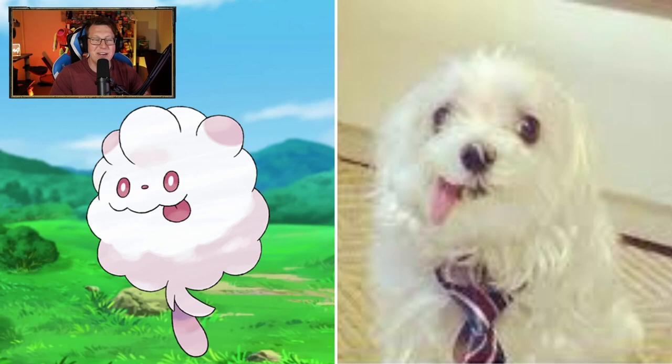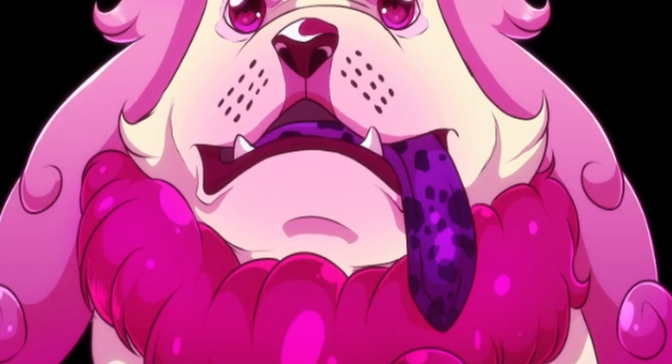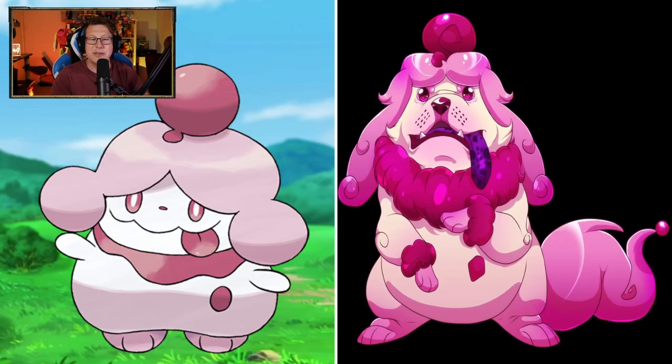Of course, we're gonna have the derpy dog for Swirlix — it would only make sense. Got the tongue out, being derpy, bulging eyes. It's even wearing a tie — I don't know why it's wearing a tie, but that just seems to make it even more derpy. I love it. This is a little bit different now for Slurpuff. I'm not sure about that tongue hanging out — that's a little bit too much for me. Very, very pink. Not such a little cupcake as I was hoping to see.